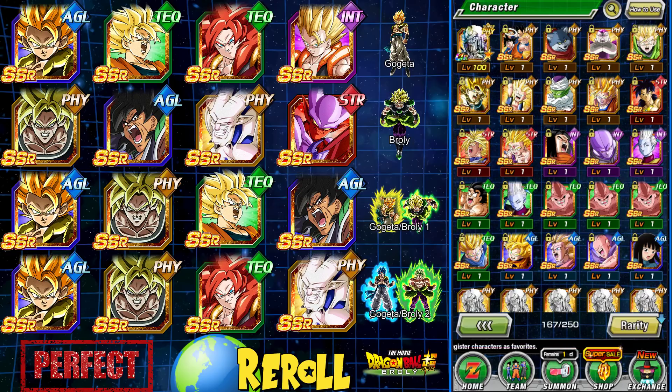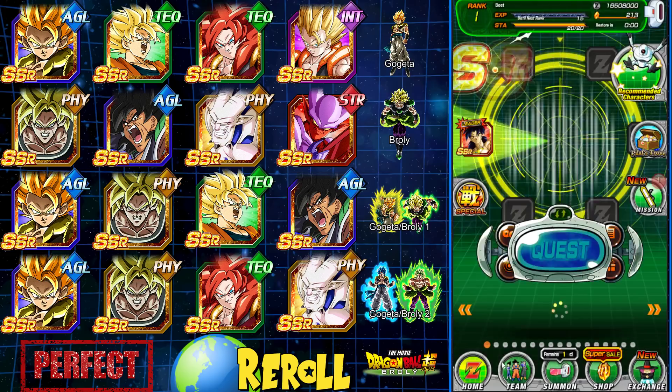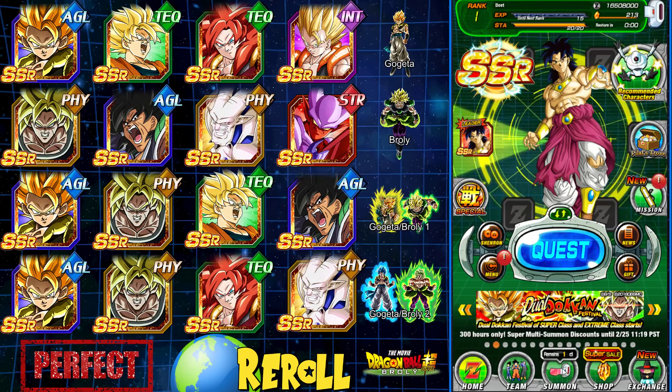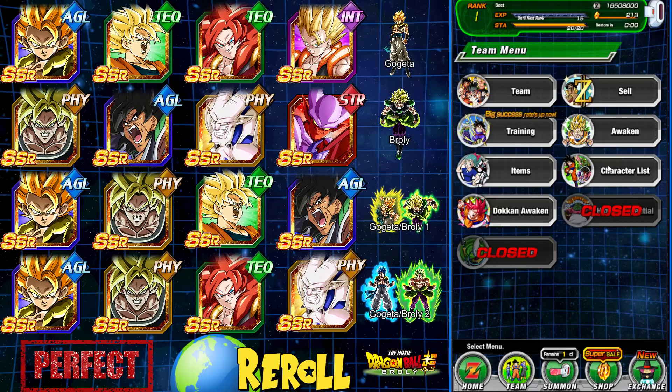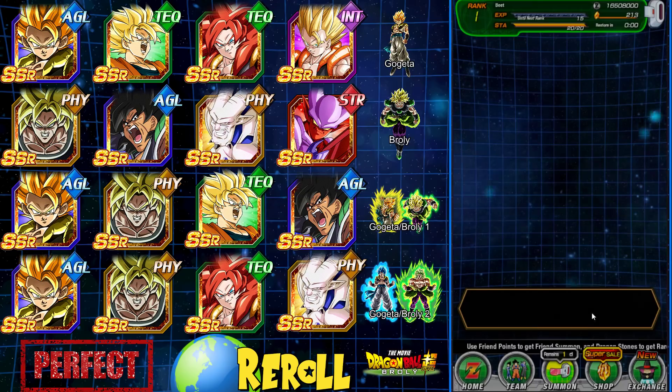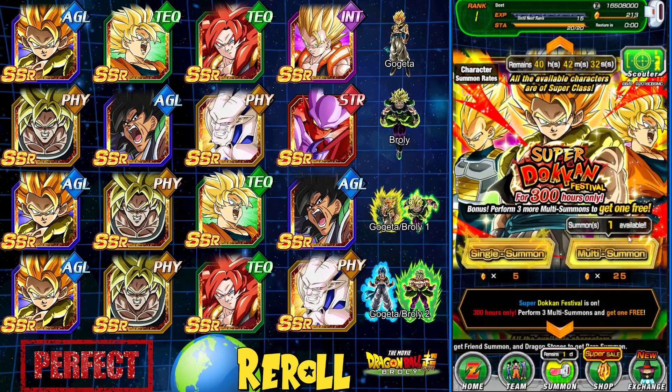If you guys have not seen the first two — part one and part two of the series — redemption is the word that I want. You can see the account on the right hand side. It is an LR Gogeta and an LR Broly on it. The other units I don't really care about. I want to pull a Gogeta or a Broly or both in this video. It was a struggle the last two videos, so that's why I'm making this third one.